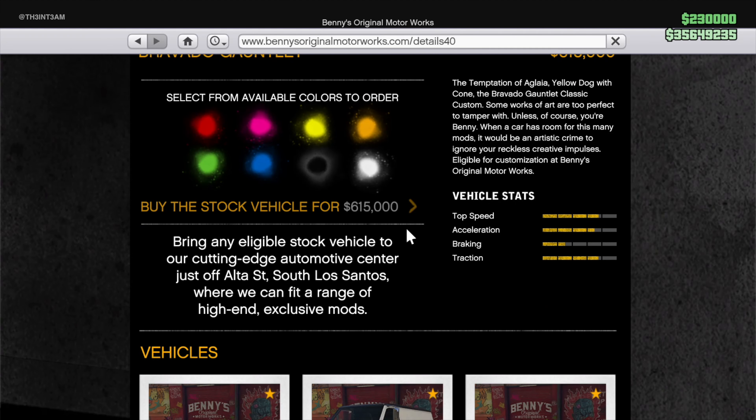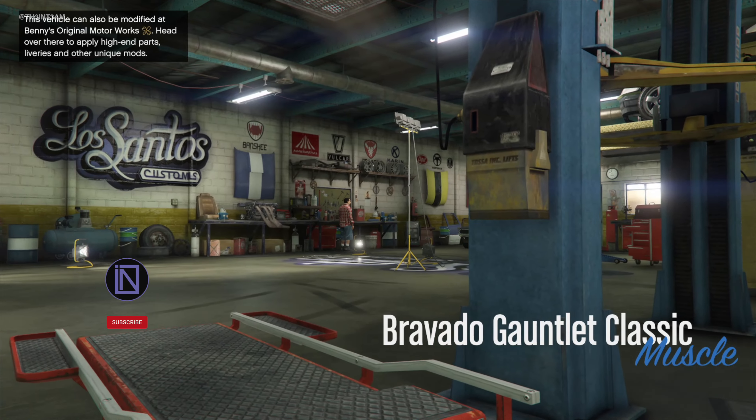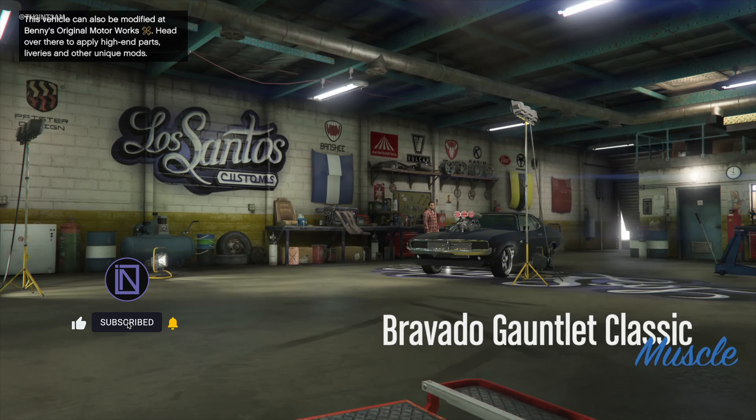Dom's Dodge Charger RT has been in five Fast and Furious films, all with some slight modifications. So some of the elements you choose will depend on the version you are trying to build. For this video we are building a hybrid of the RT using styles from both Fast and Furious 7 and 9. We will be skipping over the performance parts and solely focusing on the customization.